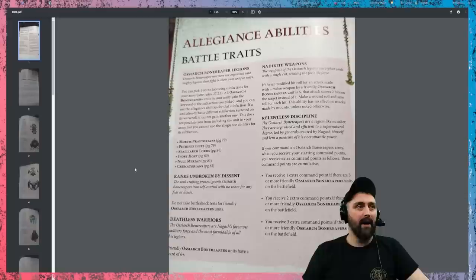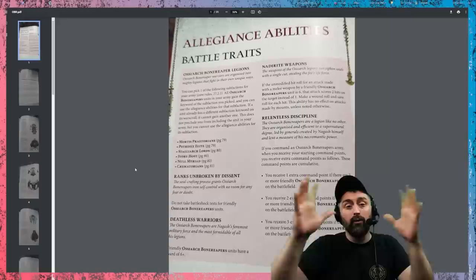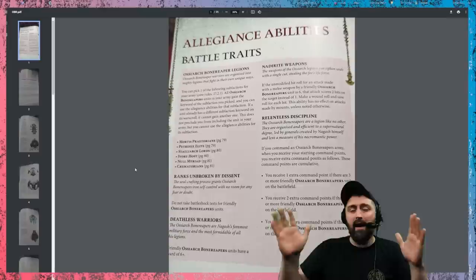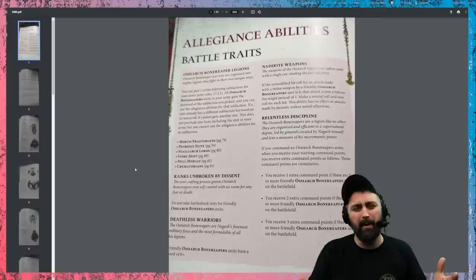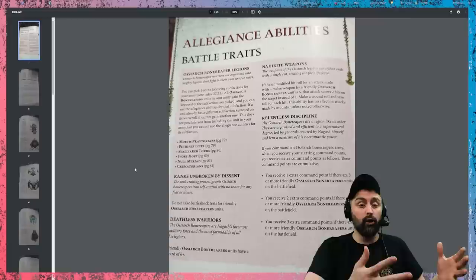So we're going to look at the battle traits first. If you build only an OCR Bone Reapers army — all the models from OCR Bone Reapers — then you get battle traits for your army. You also get to pick a sub-faction for free. These are all rules that you just get for free for building your army. You get Ranks Unbroken by Descent, which means none of your units ever suffer from battleshock, so you never have to worry about how many models you lose.